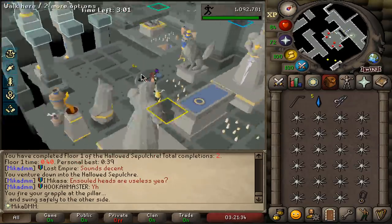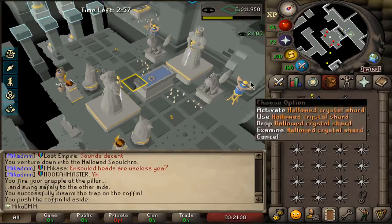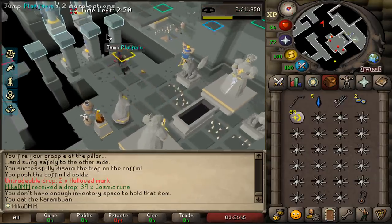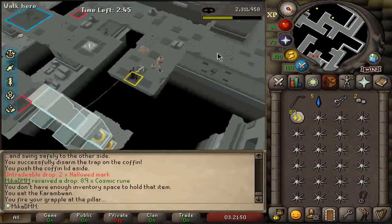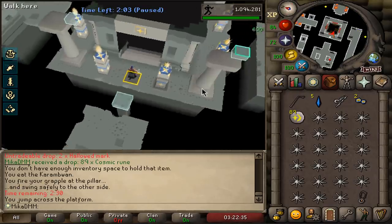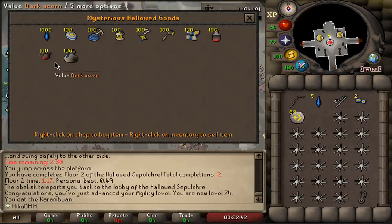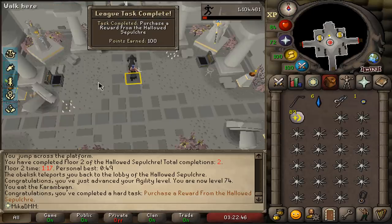I did one more run to loot at least one chest to see if that's a task. I got marks from the chest — I can now purchase something from the store, and that should be 100 points. There we go — 100 points for that. 74 agility as well, which is almost like perfect.